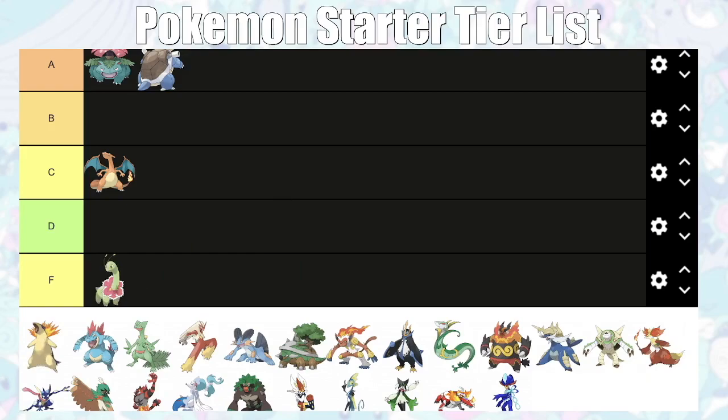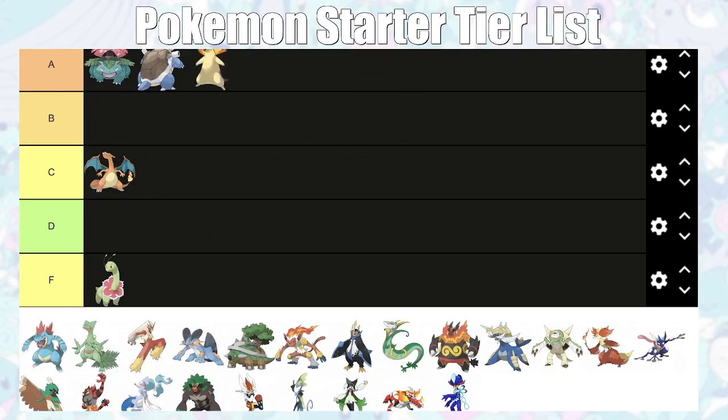Moving to Johto — Meganium is going straight into F tier. The weird thing about Johto is that the gym leaders cover types that didn't get a gym in Kanto, and all the types weak to Grass already got a gym in Kanto. So it's horrible against the first two gym leaders. Your early game matters more than your late game since you get better encounters later anyway. It's also a pure Grass type with tons of weaknesses — it's dead in like five matchups.